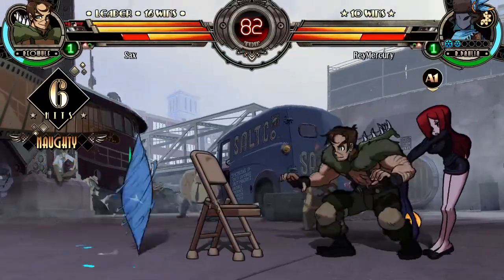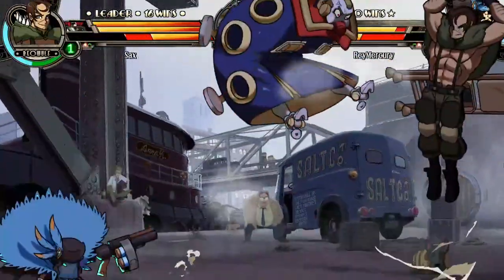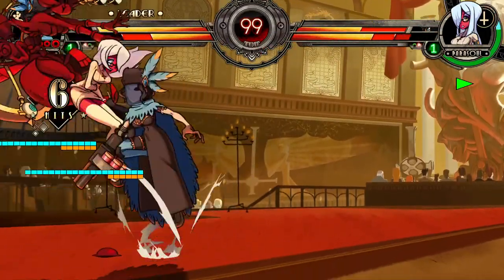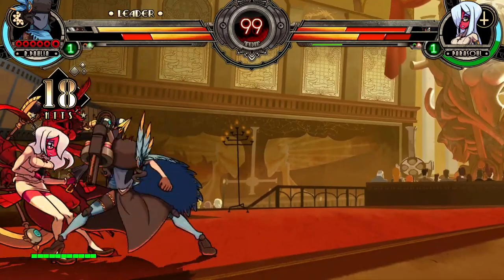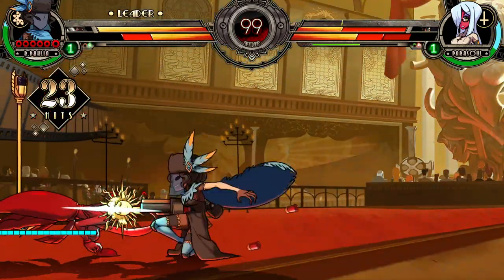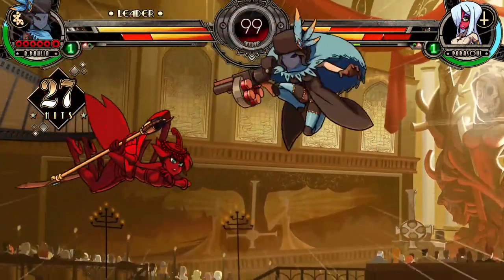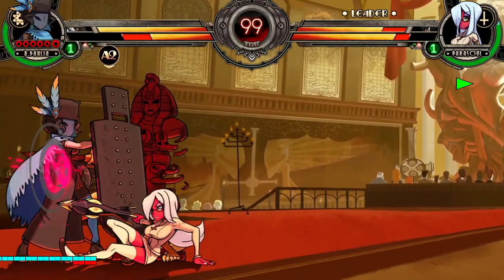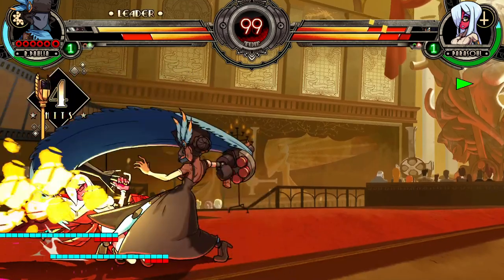This also means that now the opponent cannot pressure you with set assists in neutral without risking getting countered. To expand on this strategy, I invite you to start PBGC-ing lockdown assists into counter for the same reward — a 50-50 on the opponent. You are guaranteed to trigger counter, and now they cannot pressure you with a lockdown assist and stay near it or they will risk a 50-50.